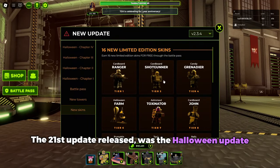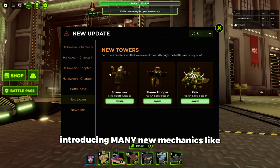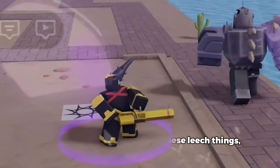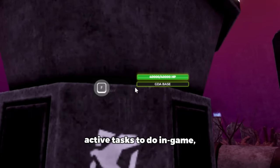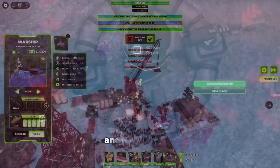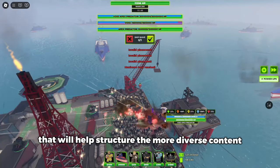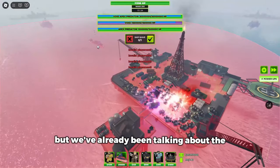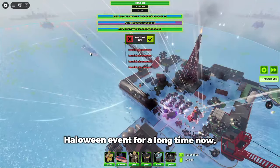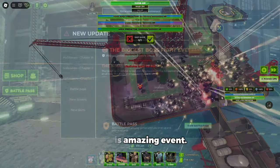The 21st update released was the Halloween update, a huge event for TDX, introducing many new mechanics like permanent corruption with leech things, dual lanes, no lanes, defend the center, active tasks to do in-game, flying enemies, and much more. An absolutely huge update for the game that will help structure the more diverse content this game has to offer in the future. I could go deeper into this event, but we've already been talking about the Halloween event for a long time, so just go watch some other videos if you'd really like to see more of this amazing event.